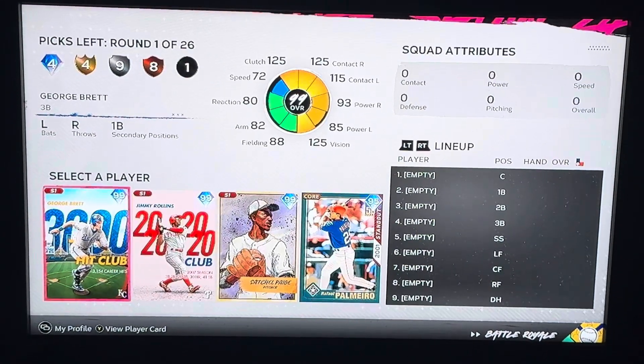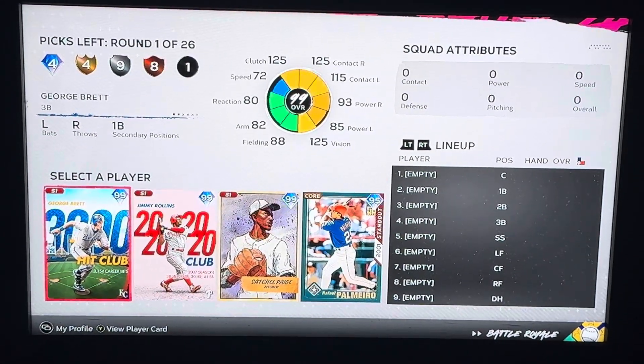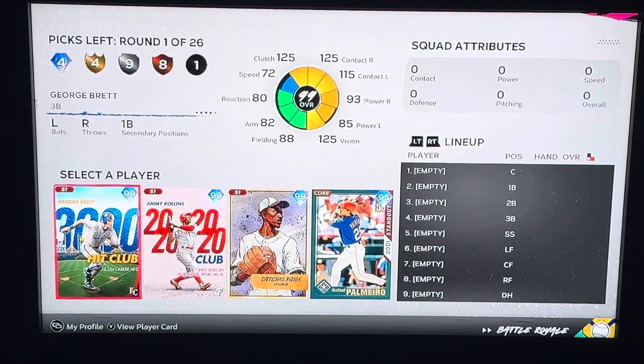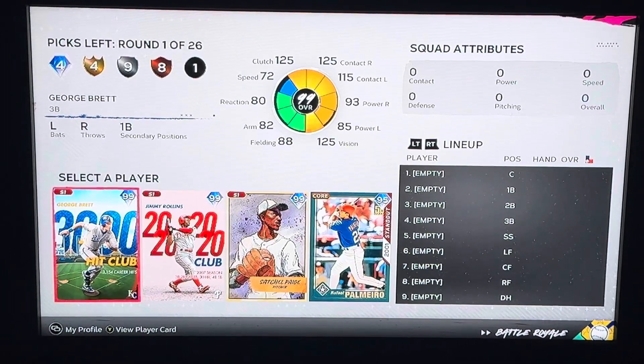This is where you're going to draft a team, a 26-man roster, and then go up against another 26-man roster and unlock players, packs, to upgrade to your current Diamond Dynasty team.